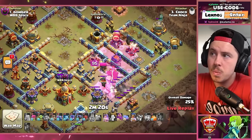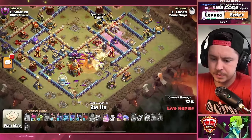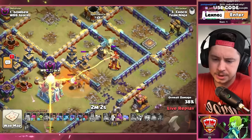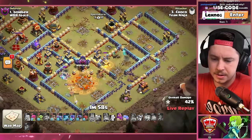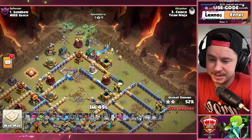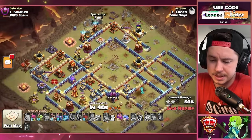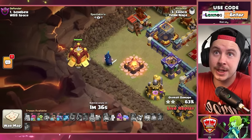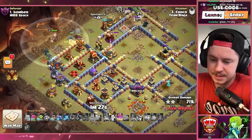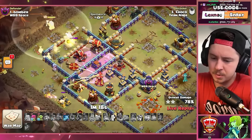Royal champion getting wrecked by ricochet cannons — luckily the spirit fox saves the day. Haste vial makes her quick; she takes out the ricochet cannon. King going toward the town hall, queen dipped out toward the wall opening. With her ability she should still be able to take the town hall. RC tries to get the extra inferno tower before dying. Down goes the town hall and an extra archer tower. Now we get to sprinkle in peckas and witches around the base — eight peckas and four witches! He's got a siege barracks for an extra two peckas out of the siege barracks, making ten pecka total.